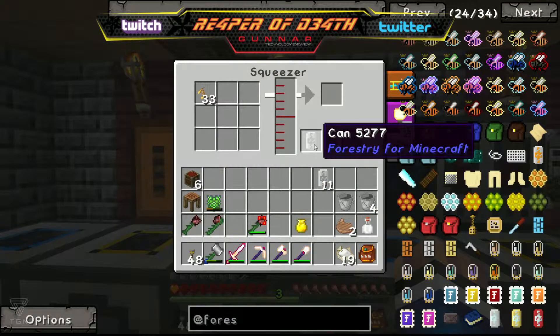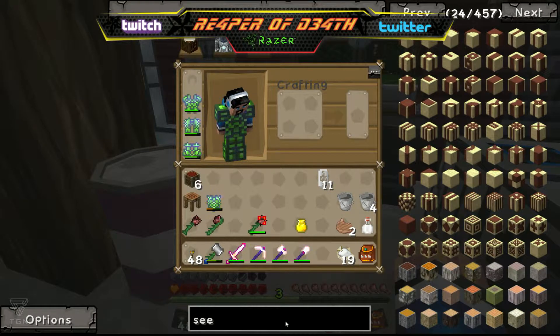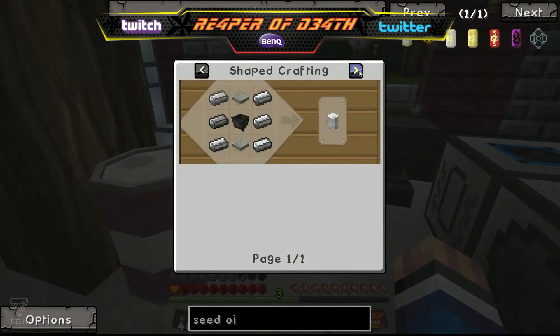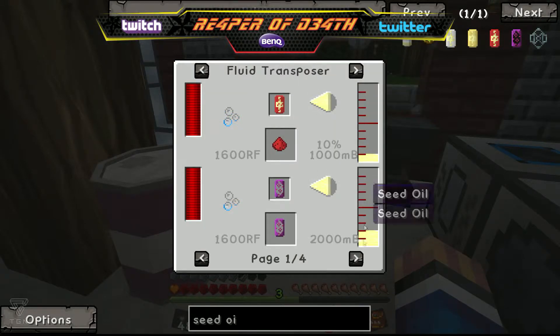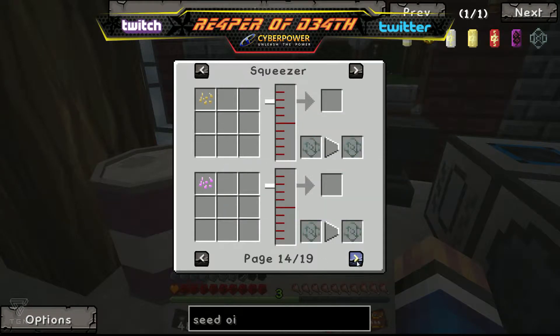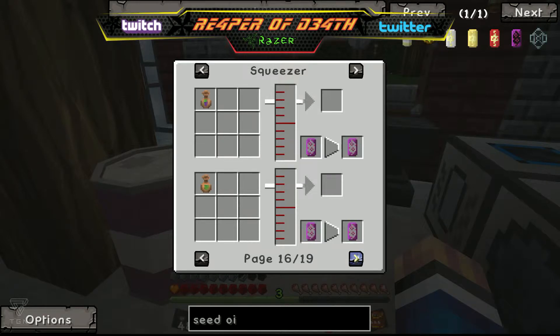Boom - that goes in there. What else can make seed oil? Let me see... seed oil can be put into a squeezer. We can use cherries and some other fruits but those are all from trees we don't have. We can use sunflower seeds, turnip seeds - we don't have those. We're using wheat seeds. Oh, we've got pumpkin and melon seeds we could use, and barley seeds and cotton seeds. Oh - an apple core! That might be a good plan because I've got plenty of apple cores.